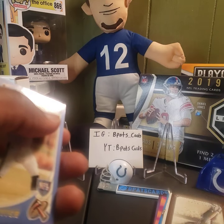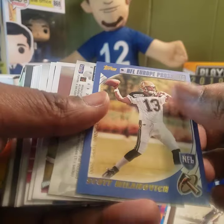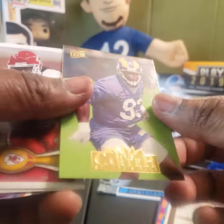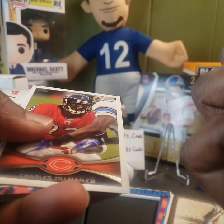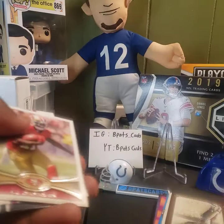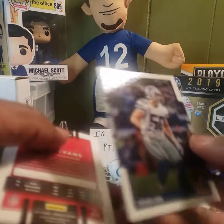Mark Gastineau — we got a patch card of his. I actually think I have that somewhere over here but that's too much to go through right now, maybe we'll show it to you guys later. Scott Milanovic, NFL Europe. Kevin Carter for the Rams. Jamal Charles at Topps for the Chiefs. Charles Tillman for the Bears. Prestige 2011, Barrett Rudd. AJ Jenkins for the 49ers. JJ Nelson for the Cardinals. Sean Lee.